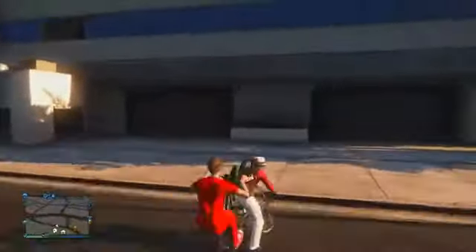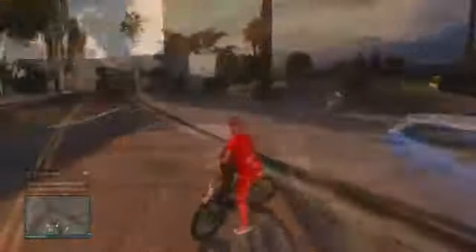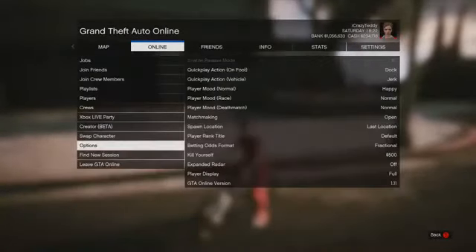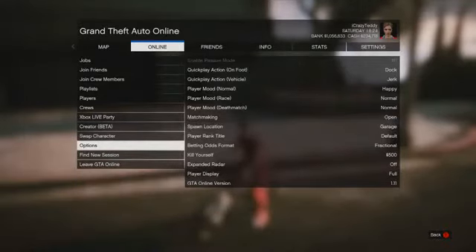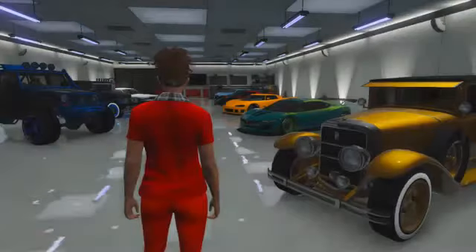So to start off with, you need to get someone angry, get someone aggravated, get under their skin — keep blowing up their supercars, swear at them down your Xbox Live mic — whatever you guys prefer to do to get someone to place a bounty on you. Once you've done that, go ahead and set your spawn location to your garage. As soon as you've done that, go ahead and go to find a new session. You must do this — don't leave GTA Online, click on find a new session.